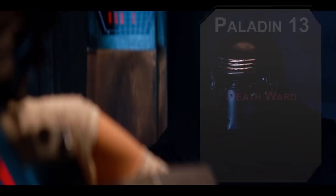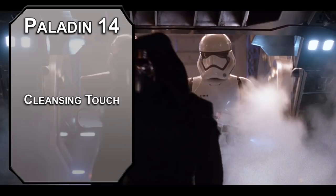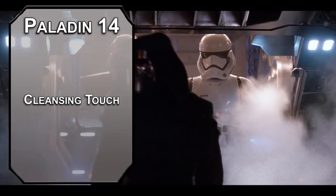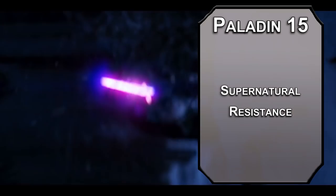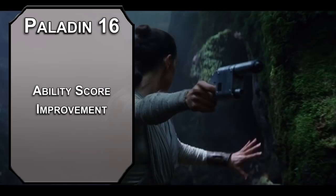14th level paladins get Cleansing Touch, letting you end a spell effect on yourself or a creature you touch automatically, a number of times per long rest equal to your Charisma modifier — use this to strip an enemy of extra power or to remove a curse. 15th level Oathbreakers get Supernatural Resistance, permanently resisting bludgeoning, piercing, and slashing damage from non-magical weapons — one of the best features of your rage, and now it's permanently active. Our capstone is 16th level Paladin for an Ability Score Improvement; capping your Charisma modifier will make you a frightening foe, both figuratively and literally.